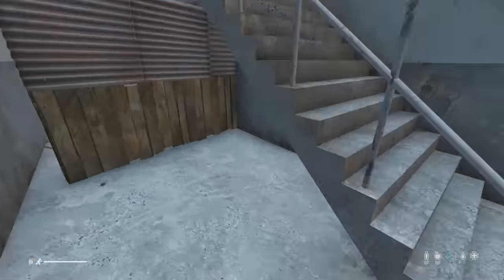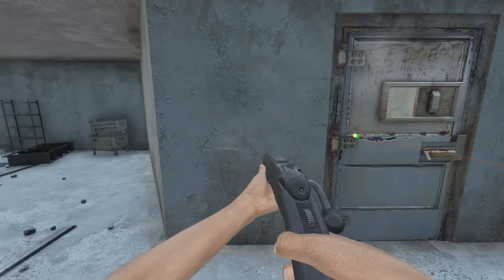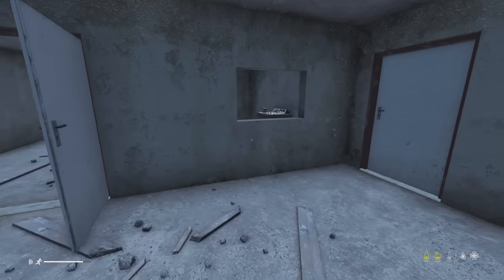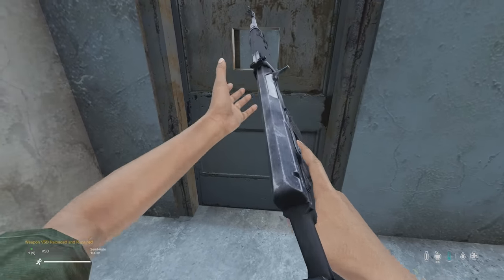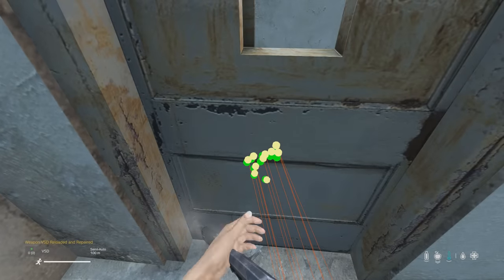The walls and ceilings cannot be shot through, acting very much like the Tizzy Bunker, which has the exact same floor plan. This window isn't here, but you have a jail cell instead in this area. Once you lock this door with a lockpick, the only way to unlock it is with a lockpick.